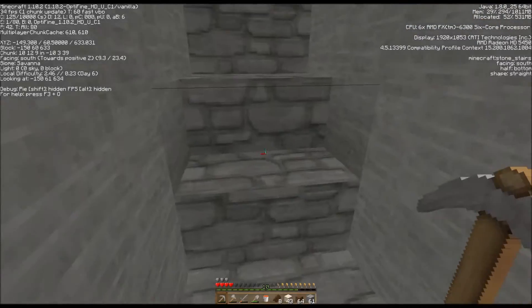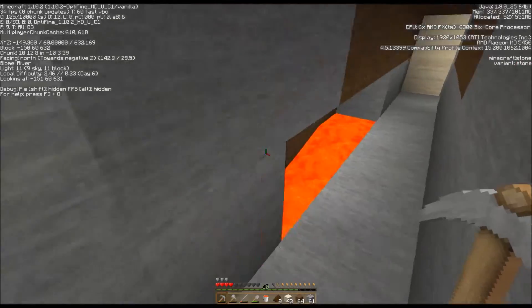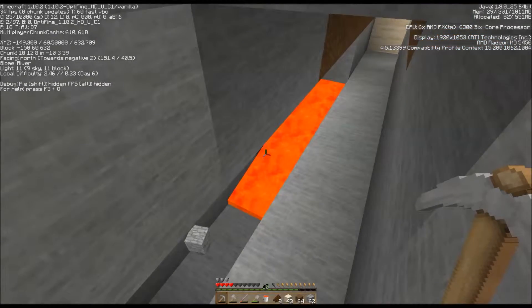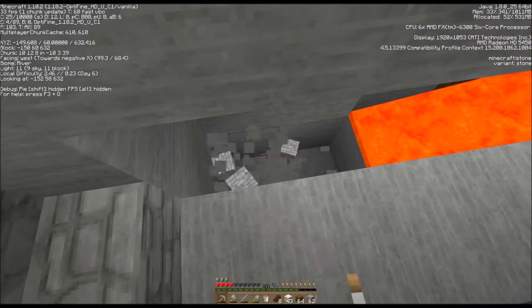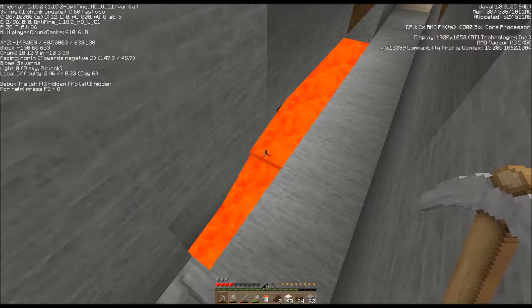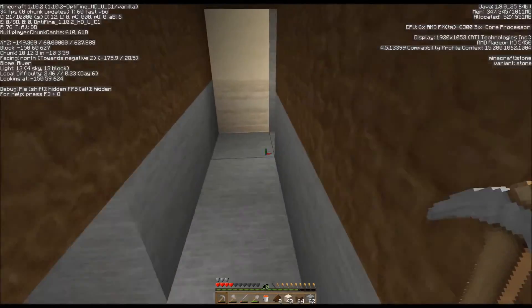We have a light level — we're not going to spawn on these stairs. Let's go ahead — I think it will flow right over this far. That's its end, unless I take it down a little further. There we go. That gives me a light level of 12 there. That's fine.